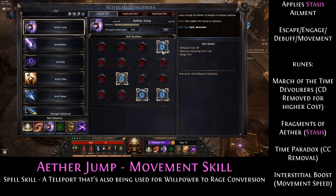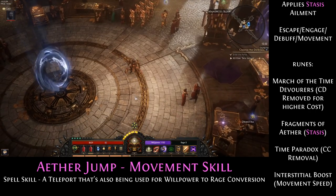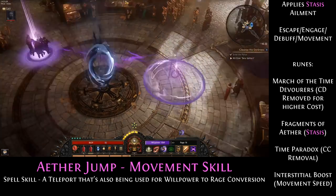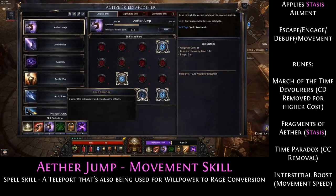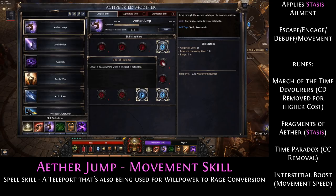Other than that, take Fragments of Aether for another ailment — we are going to stack ailments. This is the Stasis ailment. Then we want Time Paradox, which removes our crowd control effects. Sometimes you will get stunned or frozen, and if you get stunned in this game you will usually die because all monsters close in. In order to get away, just press Aether Jump to break out of the crowd control. Other than that, I like Interstitial Boost for the movement speed, but you can take Range or the Decoy — whatever you prefer.